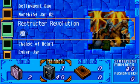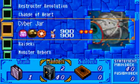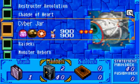Basically, Restructor Revolution does 200 life points of damage to your opponent for every card in their hand, so I like to include that in the deck. Change of Heart is very useful — you can get one of their monsters and tribute it for, say, Summon Skull or something like that. It's also just good for a quick defensive measure when you're setting up for, say, a Cyber Jar or something like that. I include two of those in the deck.